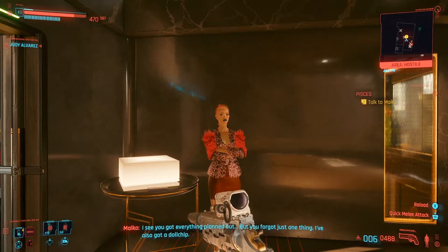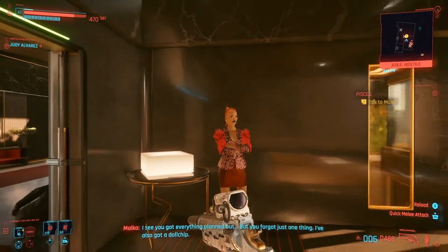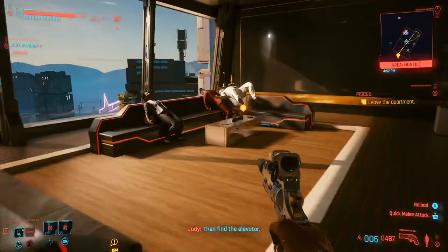'I see you got everything planned out, but you forgot just one thing. I've also got a dog chip.' Then: 'All right, V get out of there. Exit on the lower level of the apartment, then find the elevator.'